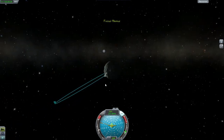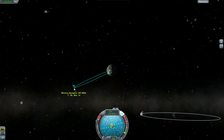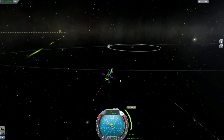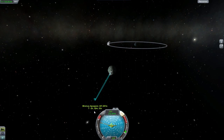Wow, Minmus really does not have much gravity. Is there any way I can figure this out? Let me give myself somewhat of a direction here, just angle myself to some degree.